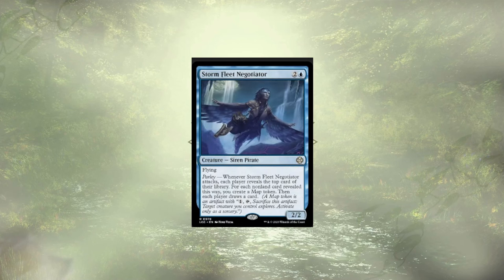Sword Fleet Navigator rounds out our crew, and they're out of here because they let our opponents draw cards. It's group hug, and we're not here for that. We're here for us — self-hug.